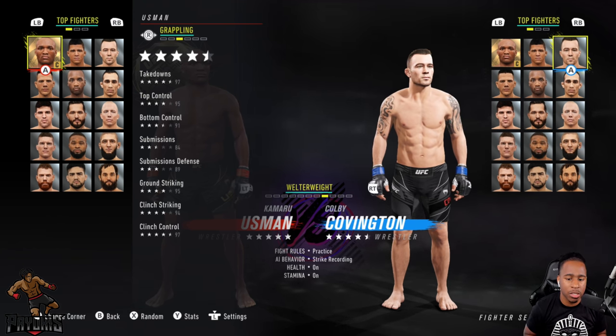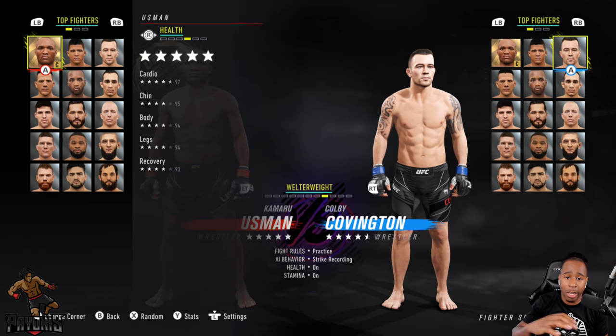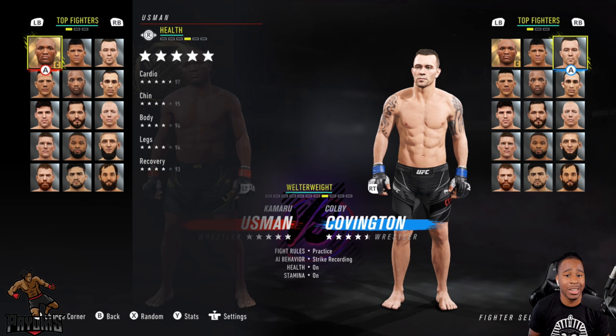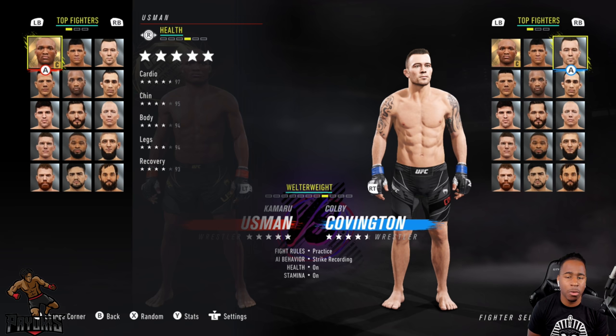Ground striking is high, clinch striking is high, and clinch control is high as well. His health stats are also out of this world — cardio 97, chin 95, body health 94, legs 94, recovery 94. Kamaru Usman is going to be hard to put away.